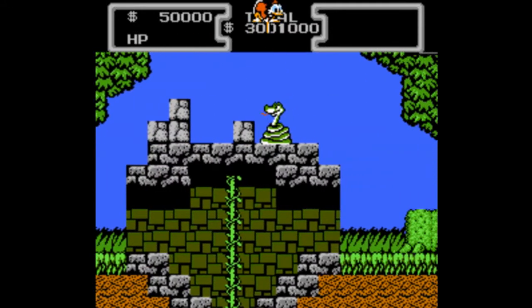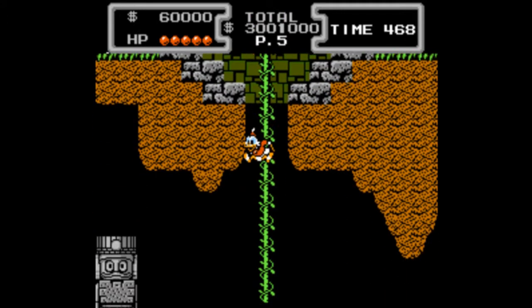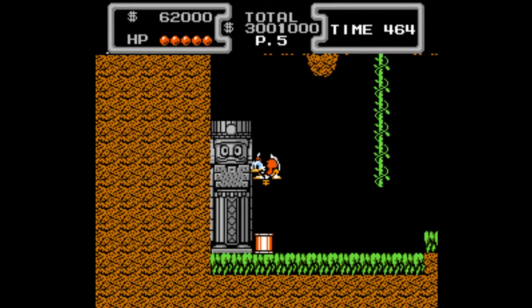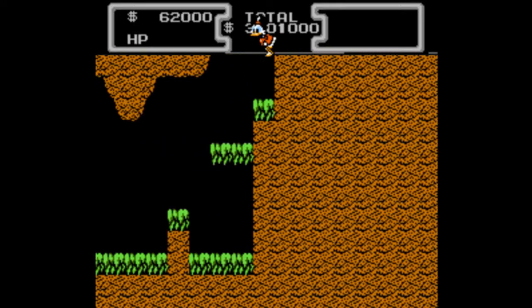The flowers here are very similar to enemies that were in Hook, actually. The purple flowers in Stage 3 — where you can't jump, well, you can jump over them, but you can't get close to them when you're jumping over them because they will hurt you.